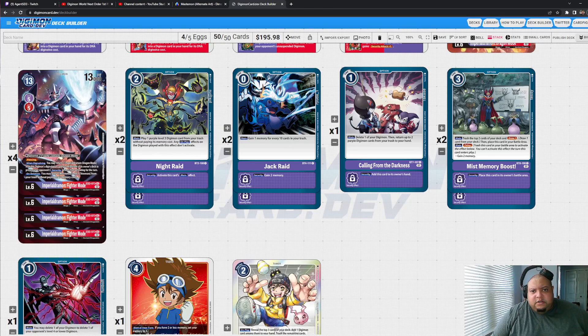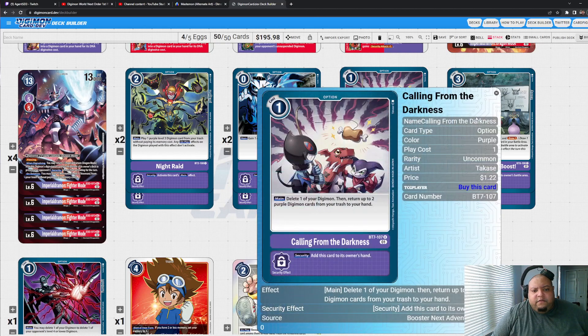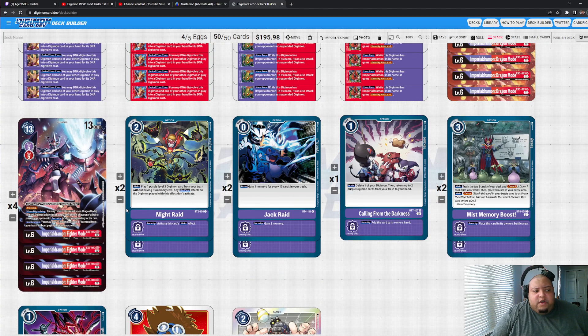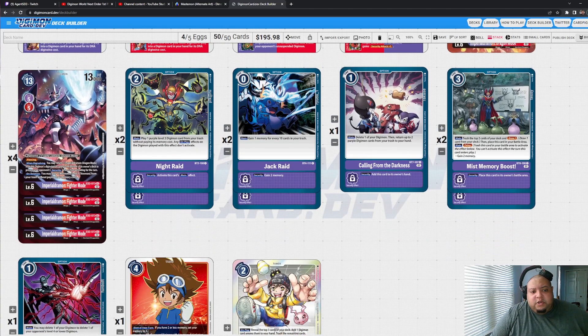Calling from the Darkness is one of the most important cards in this deck — it's a combo reset. Getting it restricted to one really hurt this deck specifically because it relied on Calling from the Darkness to do a lot of the combo reset plays with Fighter Mode and to get back Dragon Mode and Fighter Mode copies to hand. When you draw into it, you want to use it as more of an emergency card rather than playing it freely.